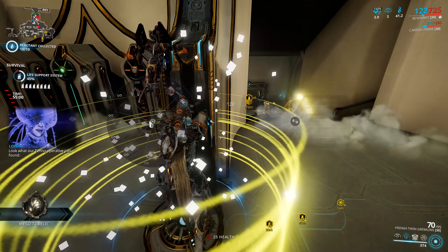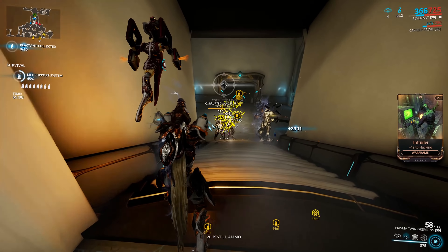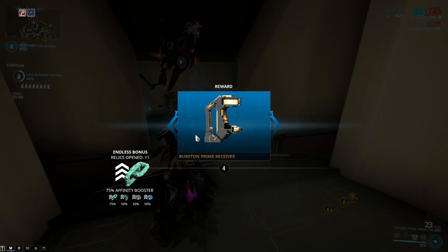They also have maximum riven disposition, so you can get some killer rivens for the Prisma Gremlins right now and turn them into some of the best weapons in the game — if you get the right stats. You want crit. Okay.